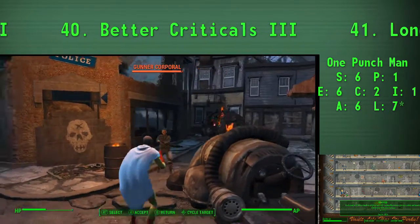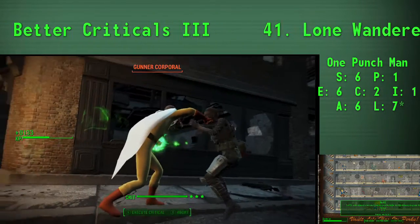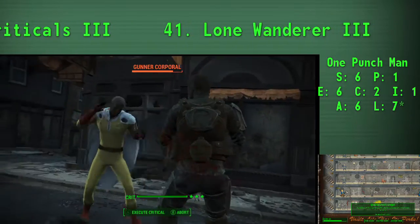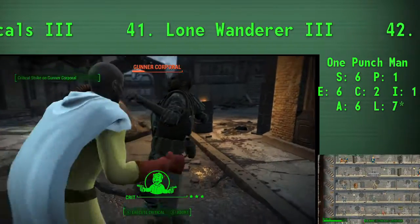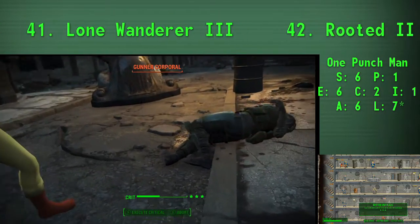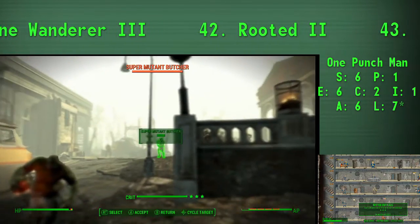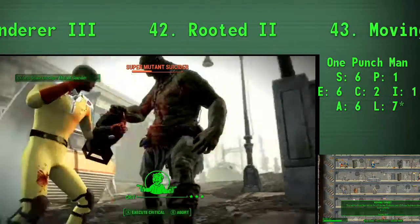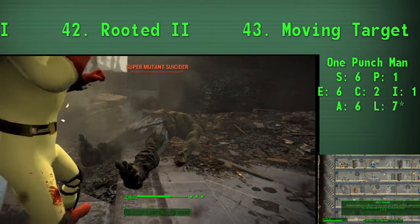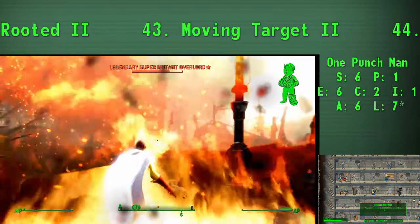If you're having difficulty finding a higher level weapon, there is a pretty good Power Fist guaranteed to drop even at lower levels from Swan — the unique super mutant behemoth at Swan's Pond, basically part of the Boston Commons area right at the start of the Freedom Trail. Taking down Swan and getting the Power Fist there might be one of your earliest priorities. The effect on it deals additional damage for every consecutive hit on the same enemy, which is a great effect — though it's kind of the opposite of the one-punch-man concept since you have to punch a few times before it really kicks in.